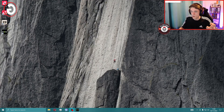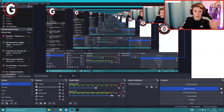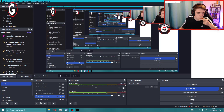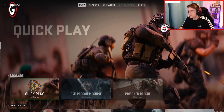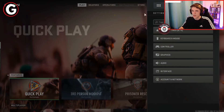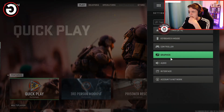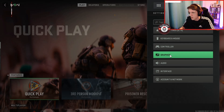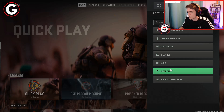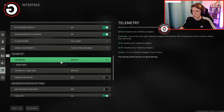Now let's open the game. Go up to the cog in the top corner — that's the settings button — and go into Settings. You want to change your graphics settings. Don't put anything on Ultra; you'll never need anything on Ultra unless you've got an incredible PC setup. Have it on High, but definitely not Ultra.